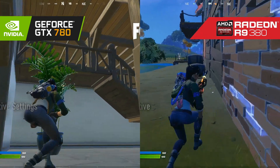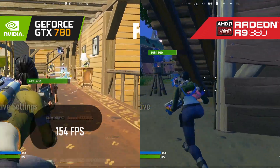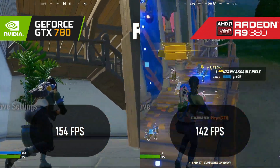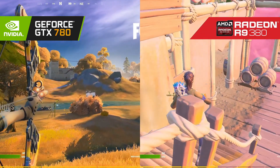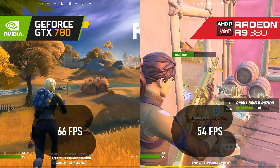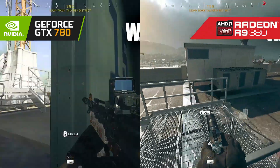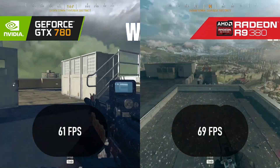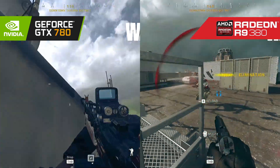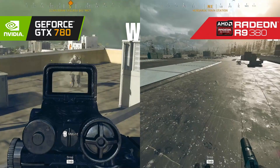Both graphics cards skirt dangerously close to the CPU limit when running Fortnite at competitive settings, with an average frame rate of 154 tipping things in the 780's favor over the imperceptibly slower 142 FPS from the 380. Pushing quality to high extends that advantage massively, bringing the win for Nvidia by a 20% margin. AMD took that punch hard but came back swinging — Call of Duty Warzone not only costs the 780 a win by over 10%, but also looks seriously messed up on the Nvidia card. The shadow glitch on Kepler cards has apparently been fixed recently, but the numbers don't lie, and the 380 takes this round.